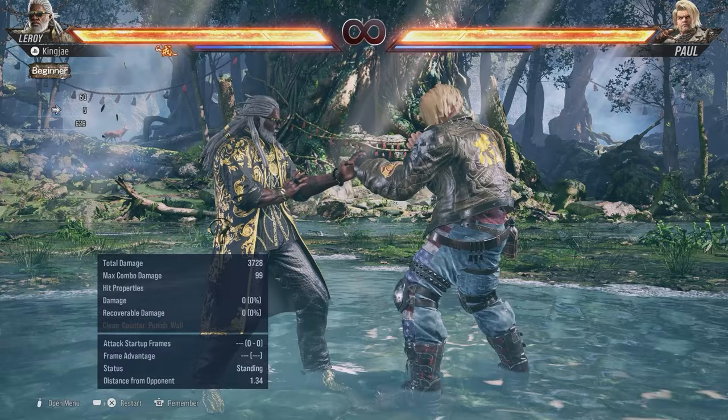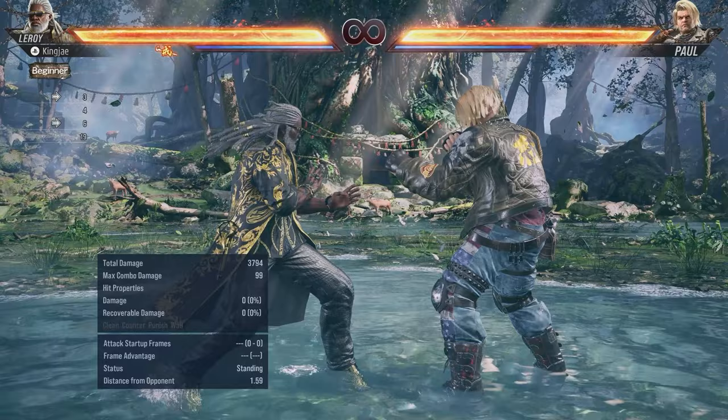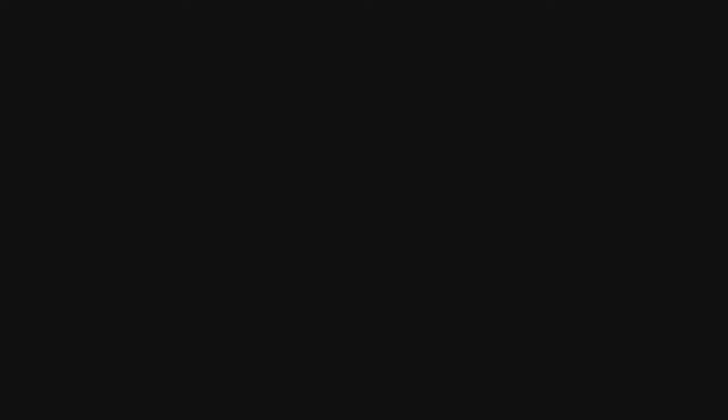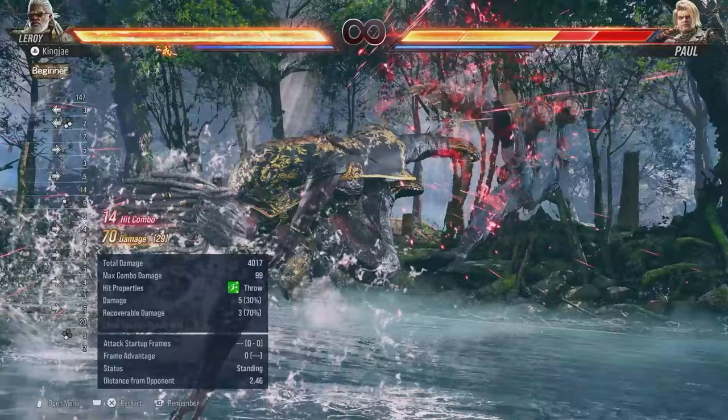For combo building, the combo I usually go for is up forward-forward, down forward 4-3-4-3-1+2, jab, micro dash, back 3+4. For more difficult combos, forward 2-2 or 4-2-3-4 into hermit 2-3, then jab and micro dash. You have to dash close to the opponent after the tornado, then jab, micro dash, and do back 3+4.